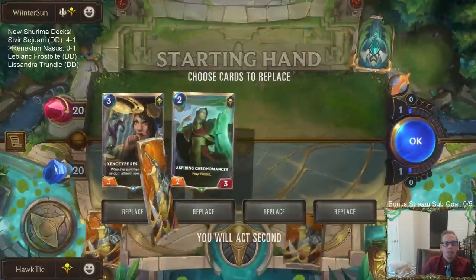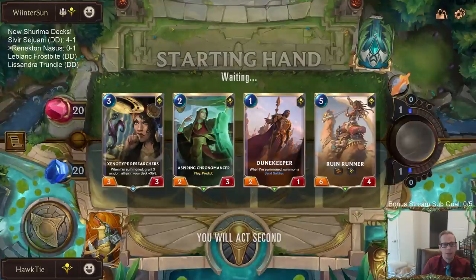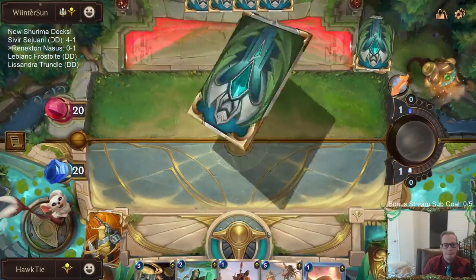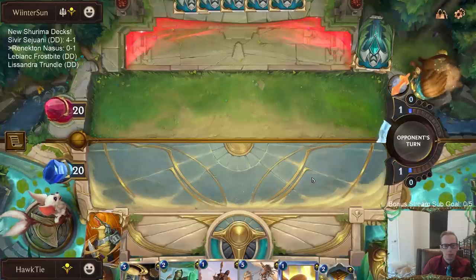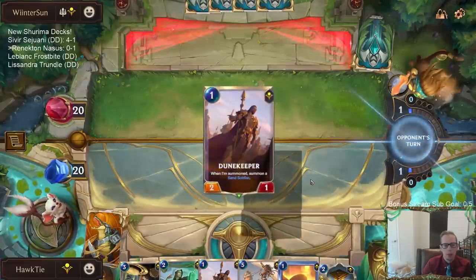Another Shurima deck — they got Lucian. I think 1, 2, 3, 5 is solid. Ruin Runner is basically a champion. We'll probably just go Buried Sun Disc turn one. Actually, never mind — they played Dune Keeper, so I gotta play Dune Keeper. It is nice to have the Chronomancer after the Researchers if you can.